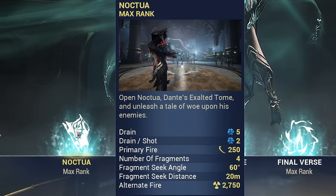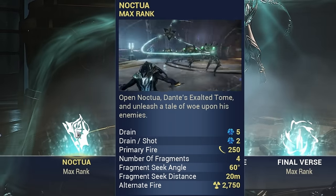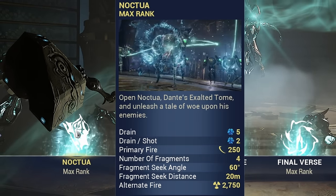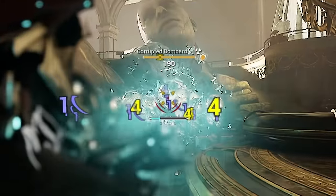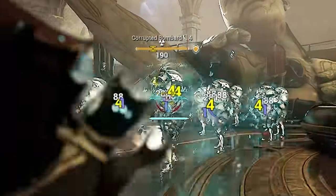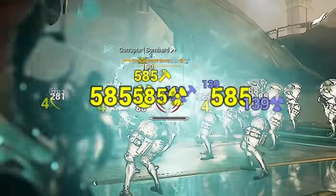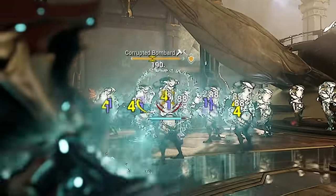The slash damage firing mode deals 250 slash damage unmodded per shot, where the radiation and impact wave alt fire deals 1650 radiation damage and 1100 impact damage, for a combined total of 2750 damage when unmodded. You charge the alt fire for Noctua by shooting normally with the single shot firing mode — as you land hits, a bar beneath your crosshair fills up. Once filled, press middle mouse button and Noctua shoots the radiation and impact wave. This bar also fills a tiny bit passively as well.